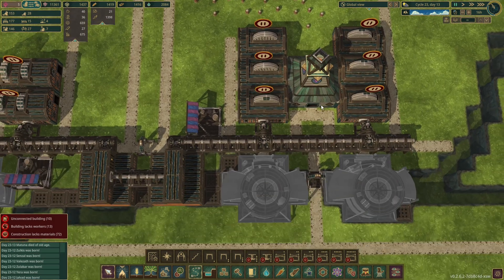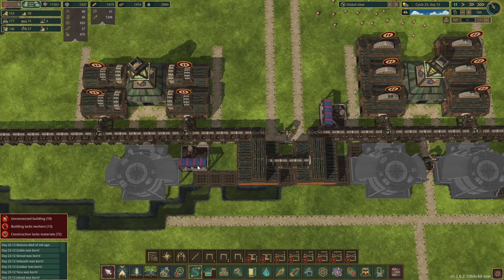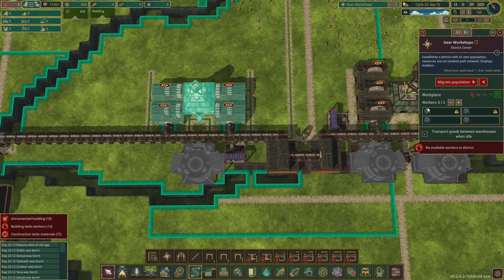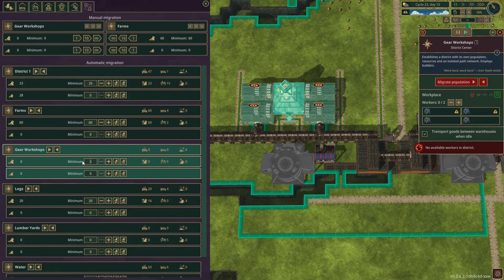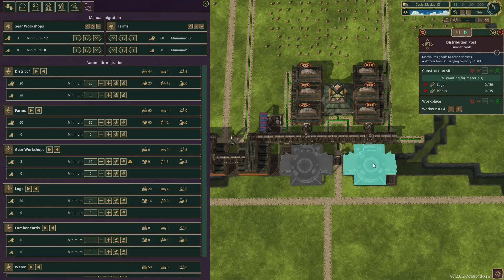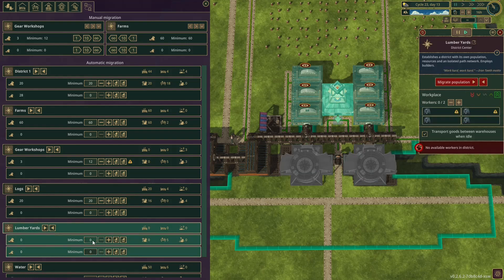We can put some in here. They need houses as well — how many people are these going to need? One, two, three, four, eight, twelve — you're going to need a minimum of twelve. And you're going to need two, three, four, six, ten, fourteen, eighteen — you're going to need a minimum of eighteen, at least right now. We can drop district one down if we wanted to, although it's currently up.